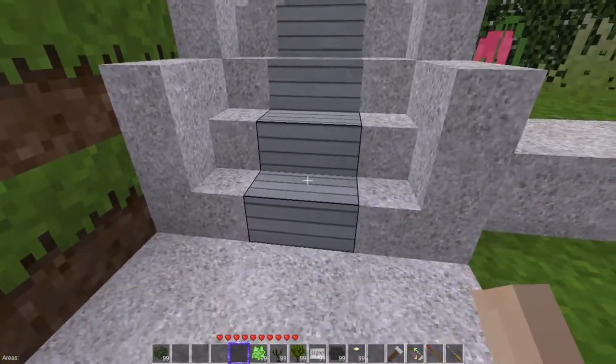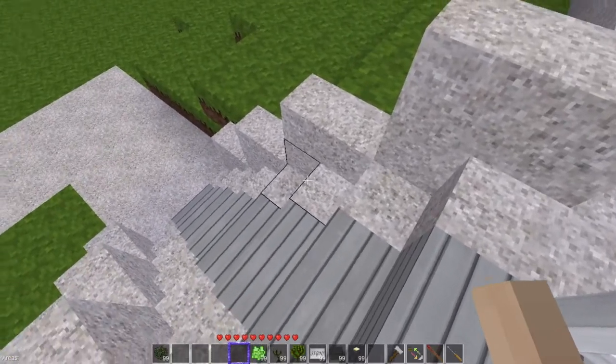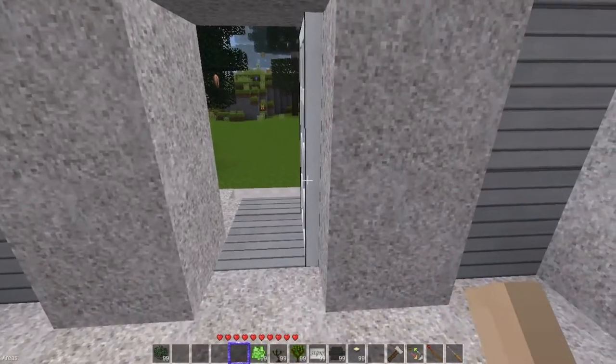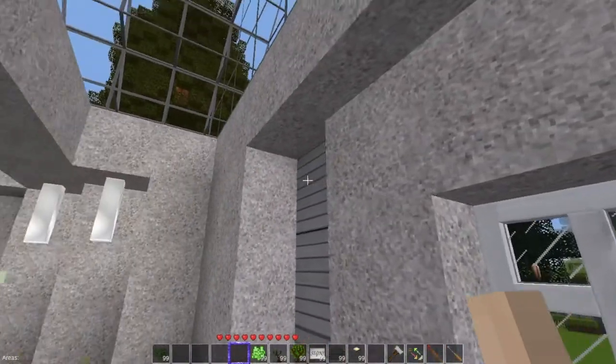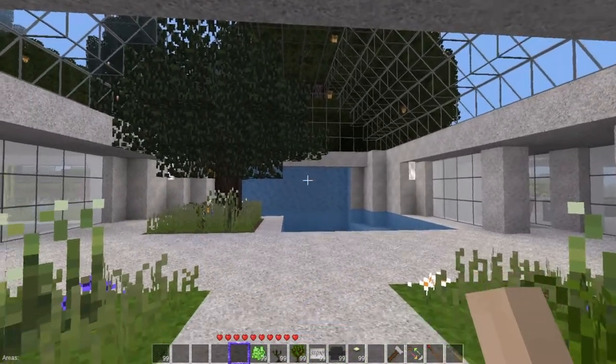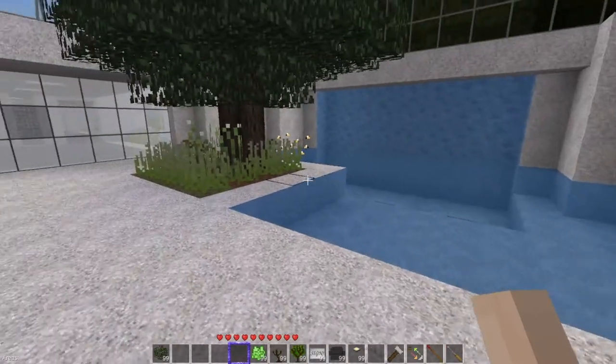Stairs turned out pretty cool — just an inlay with different cuts of stair. I like it. So you come in here — main entrance — and you have the beautiful atrium, a little swimming pool going on, some grassy areas. Very cool.